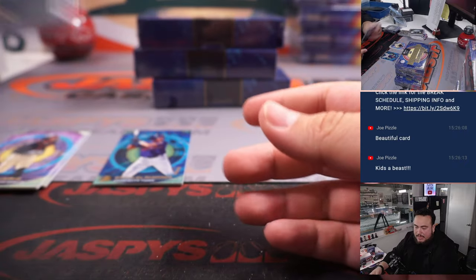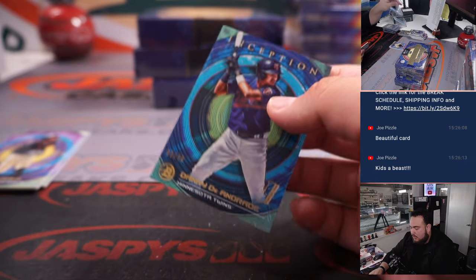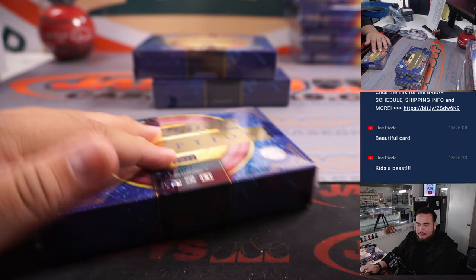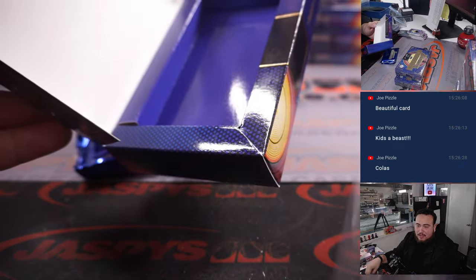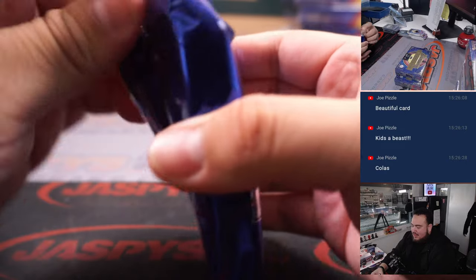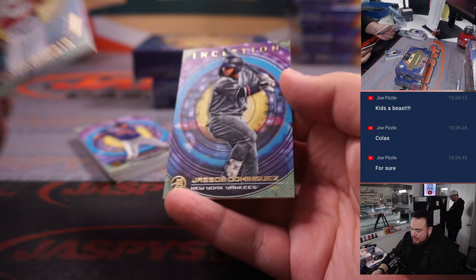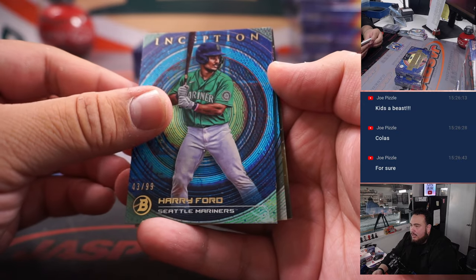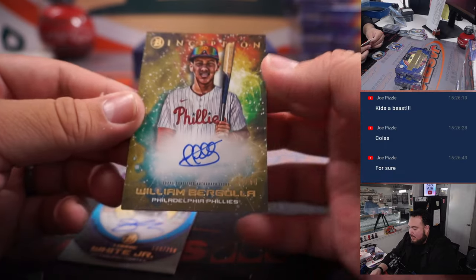Max Muncy is the A's, Eric — which kid is a beast, Colas or Max Muncy? This is like a perfect product for you, Red Pizzle — Bowman Inception. You could probably make your own Bowman Inception product. We got William Borgalo, Jason Dominguez, Benny Montgomery, James Triantos, Harry Ford to 99, Lonnie White Jr. to 250, and a William Borgalo to 50 — that's a cool one there too.